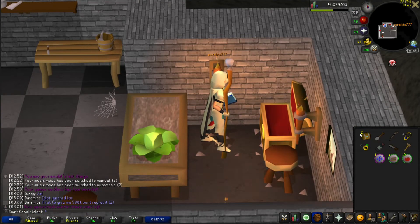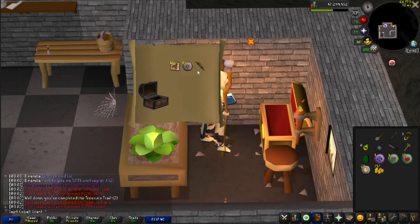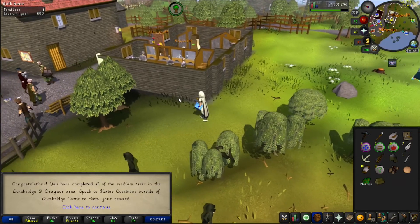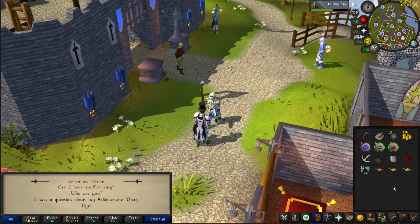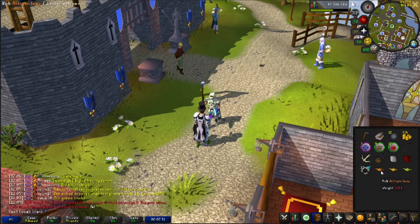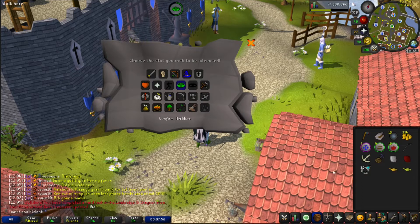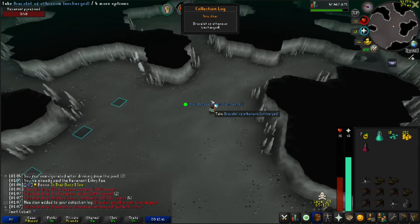I did manage to get another reward casket from the five eclectic impling jars I had banked. All of the easy tasks completed, all of the medium tasks completed, and all of the hard tasks completed. About the only useful thing out of the Lumbridge rewards from easy to hard is the ring itself, which offers unlimited teleports to the cabbage patch — close to the Falador farming patch. And then once I redeem all of these Herblore lamps, we get 61 Herblore.